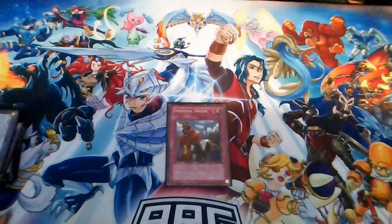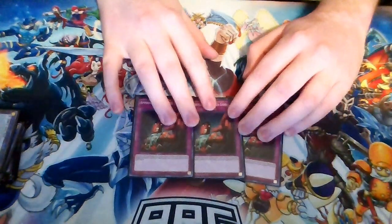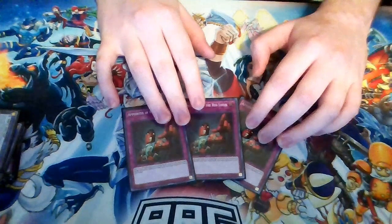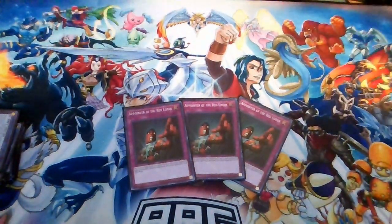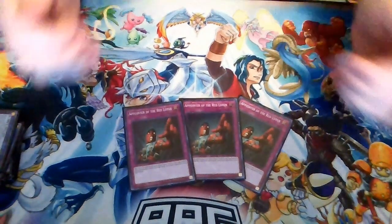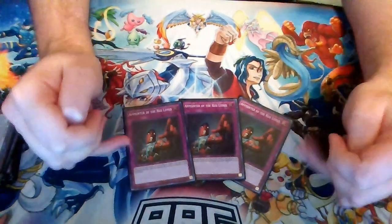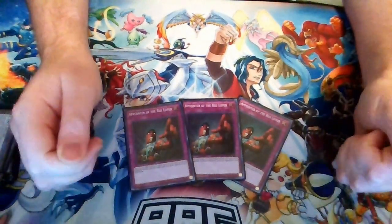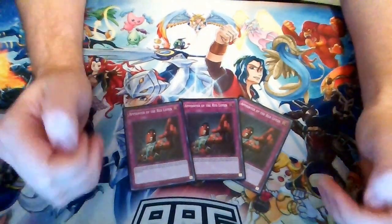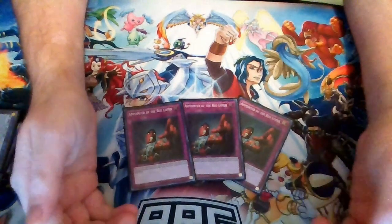For going-first cards: Imperial Order is a very sacky card — side it in going first against all three meta decks since they all play a good amount of spells. When you flip it you're disrupting extenders and plays; very powerful against rogue decks too. Anytime I go first and side out Gamma, this goes in against just about everyone. Also, Pointer of the Red Lotus — this deck already has a lot of ways to take cards out of the opponent's hand, and this is one more. Going first you can take hand traps like Dark Ruler No More or Forbidden Droplets, or simply take a starter so they have no way of playing.